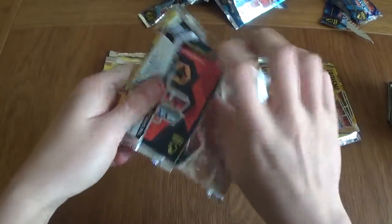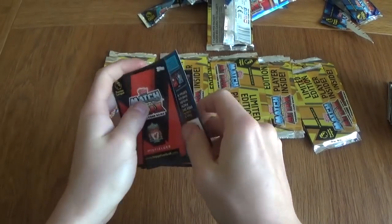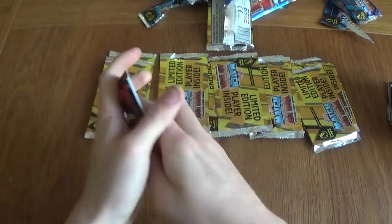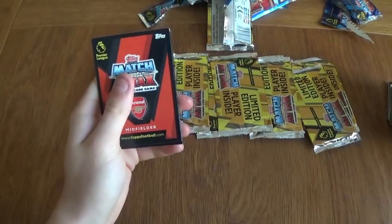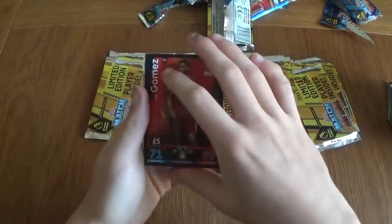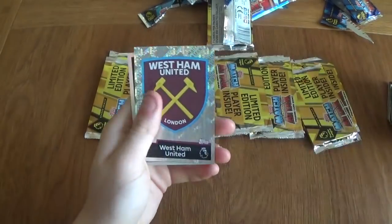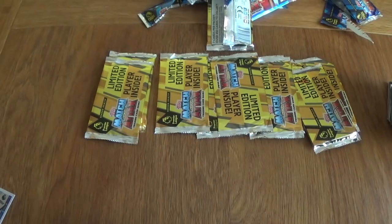Let's get ourselves a nice gold limited edition. We've got the injury card, Schlupp, Dendonka, Mkhitaryan, Joe Gomez for Liverpool, West Ham badge, and a Henderson silver limited edition in the first pack. Not bad as a first limited edition — really happy with that.